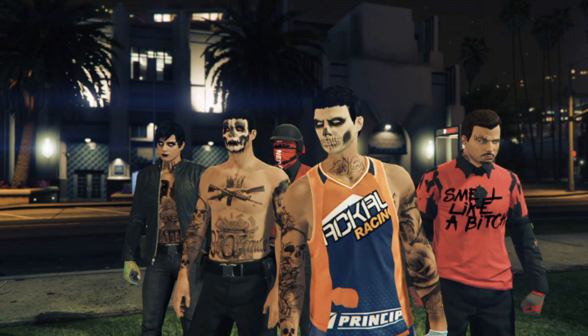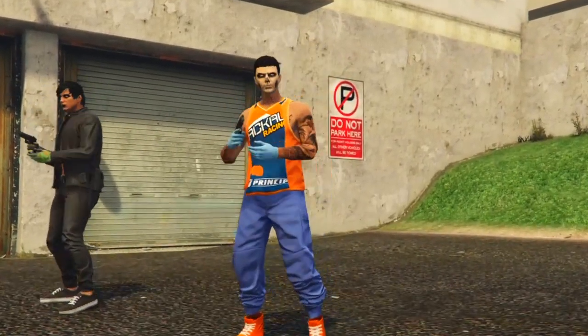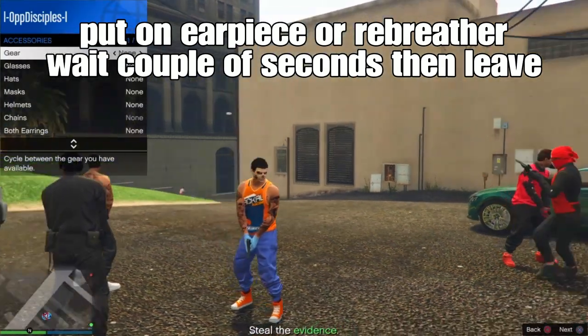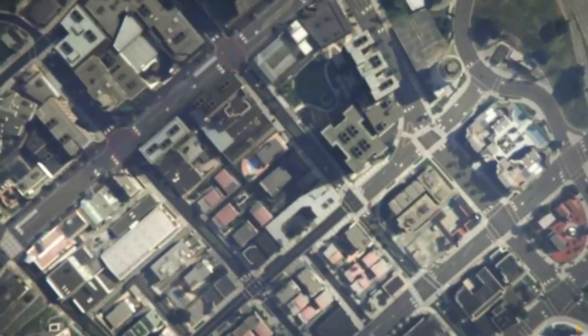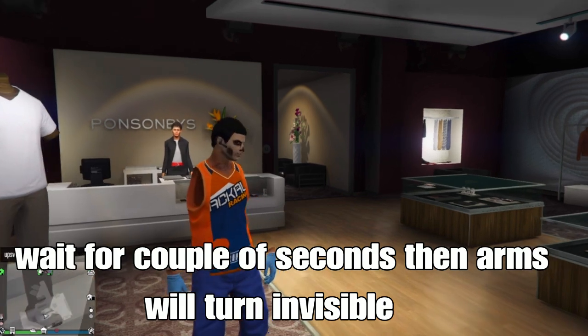This method is super easy and simple. I recommend you do this before Rockstar patches it, you know how Rockstar patches glitches out of nowhere. To save your outfit, put on an earpiece or a breather and any accessories on your face. Open your menu, go to start, then gear, and put on the earpiece. Wait a couple seconds, then leave the job. Load straight into a session, wait a couple seconds.